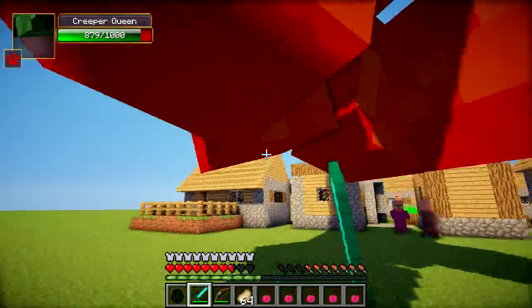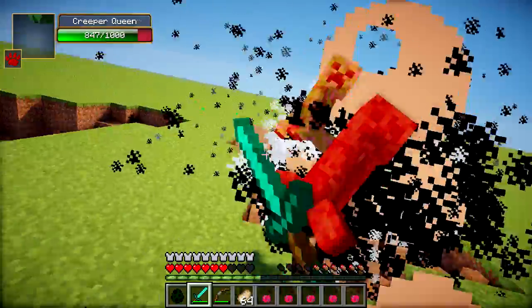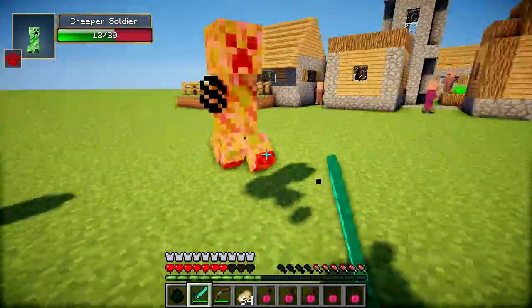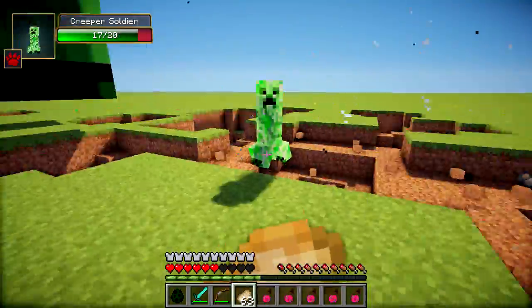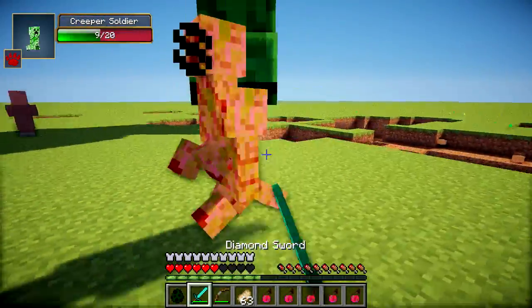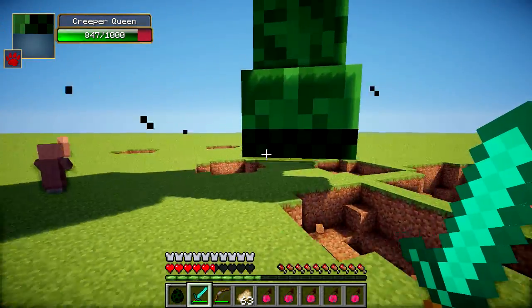She's just in the background while all her minions do all the work for her. And there's another Infantry Creeper spawning — we can just hit these guys. My hunger bar is getting low but I can eat some food to regen some health, then go in and do some more contact damage to her.